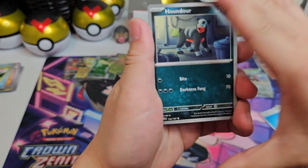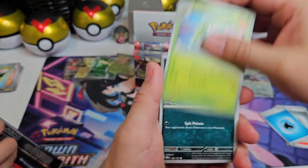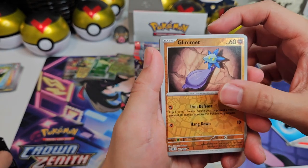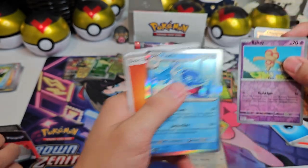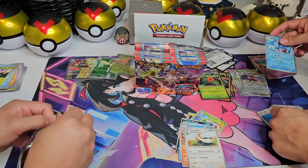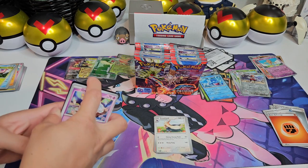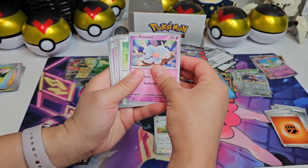Yes, I don't have to open cards. Pandora, Tadbulb — look at that. Skwovet, Wooper, Wugtrio, Duraludon, Stoutland, Glimmet, Baltoy. Can I pull something? I did not — a Palafin. So why don't you guys tell us in the comments what's been your favorite card that you've pulled so far from Obsidian Flames? I think a lot of people will say the Charizard — the Terastal Charizard.